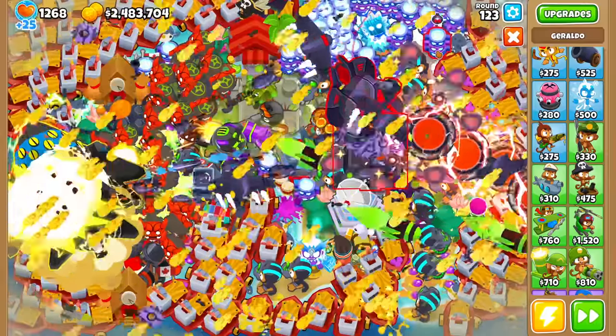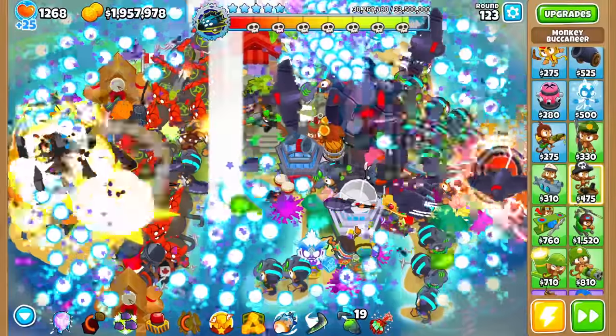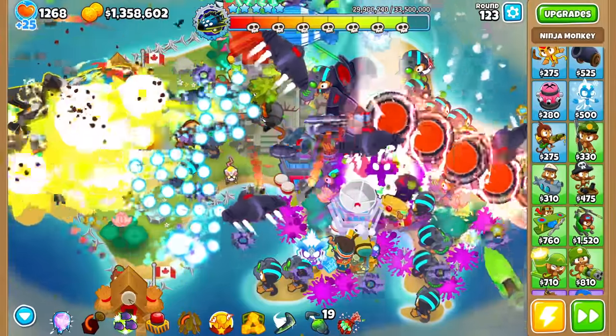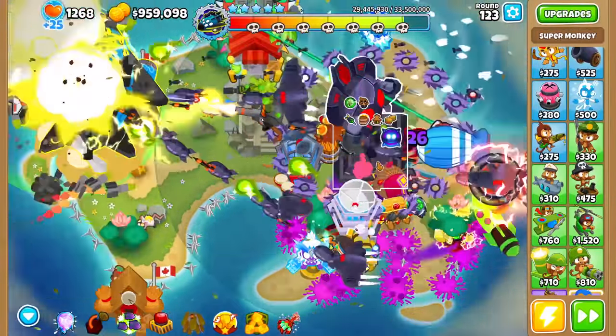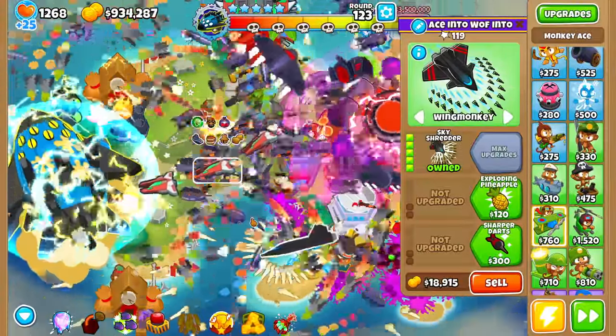I think this is good enough. Ladies and gents, round 123 is about to start. Quickly, I'm gonna do this one up here, and there should be 100. Nice, perfect! Now we unleash all of it. Ninja is Degree 31, Boomerang is Degree 26. This should be it, guys - this should be the run. If not, I'd be very surprised.